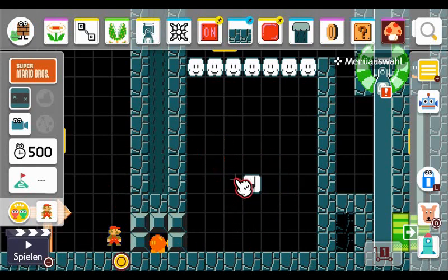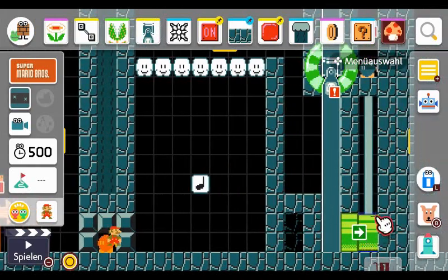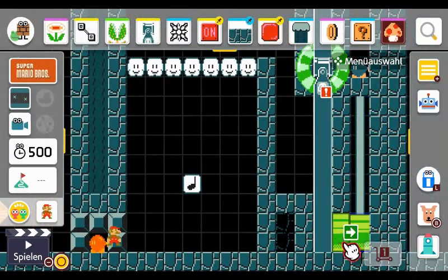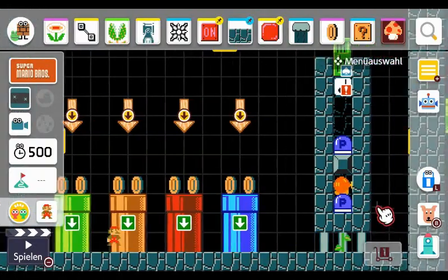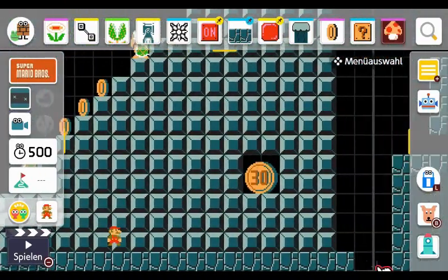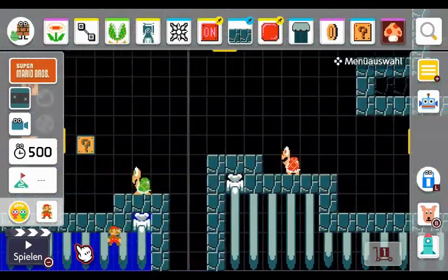Just to quickly get the single player path out of the way: this pipe right here is the single player path, which is essentially just a normal level. This path only opens up in single player — I'll explain why later — but you end up in this pipe, which directly leads to that pipe over here. You also get a checkpoint so you don't have to redo the beginning section every time. Then it's really just a normal level, and you go through a key door to reach the flagpole. However, the multiplayer path is something completely different.